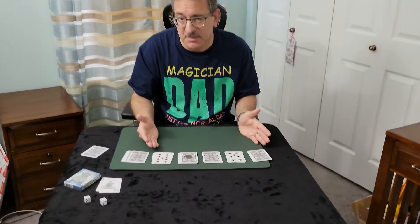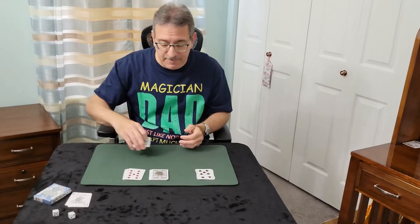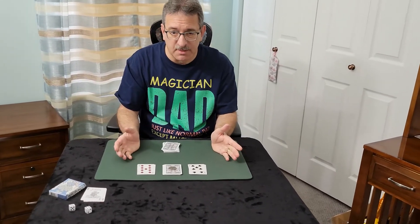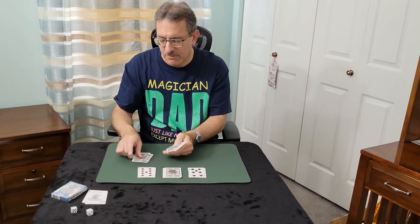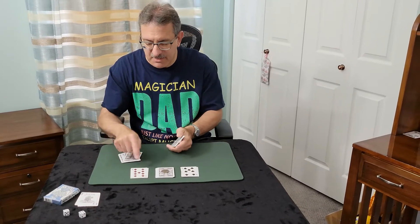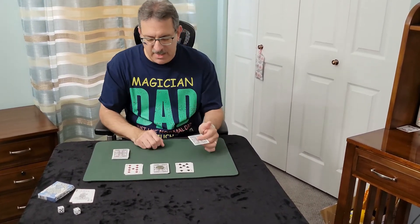If someone else were here, they'd be able to pick out the piles themselves. The rest of the piles get picked up and placed with the cards that are remaining. Now we're down to a mystery card and two cards which were turned up by free choice. We're going to deal off ten cards — one, two, three, four, five, six, seven, eight — then seven cards — one, two, three, four, five, six, seven — then five cards — one, two, three, four, five.